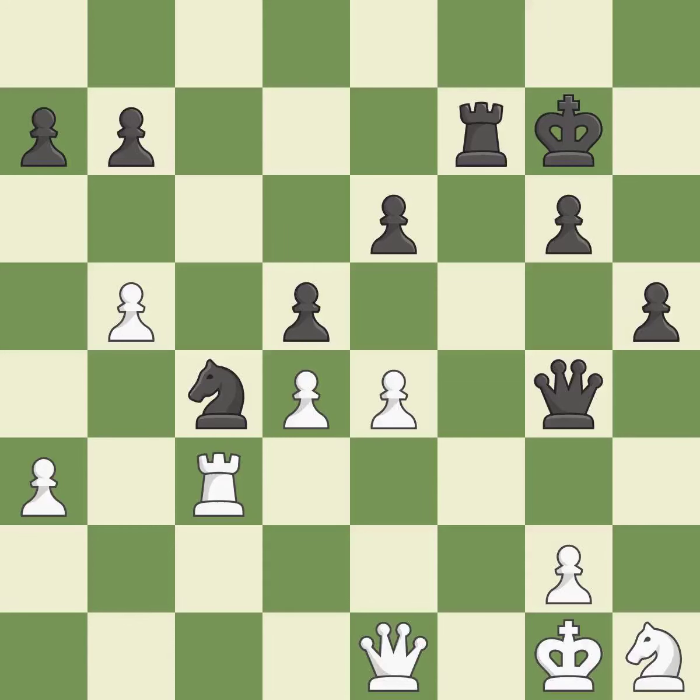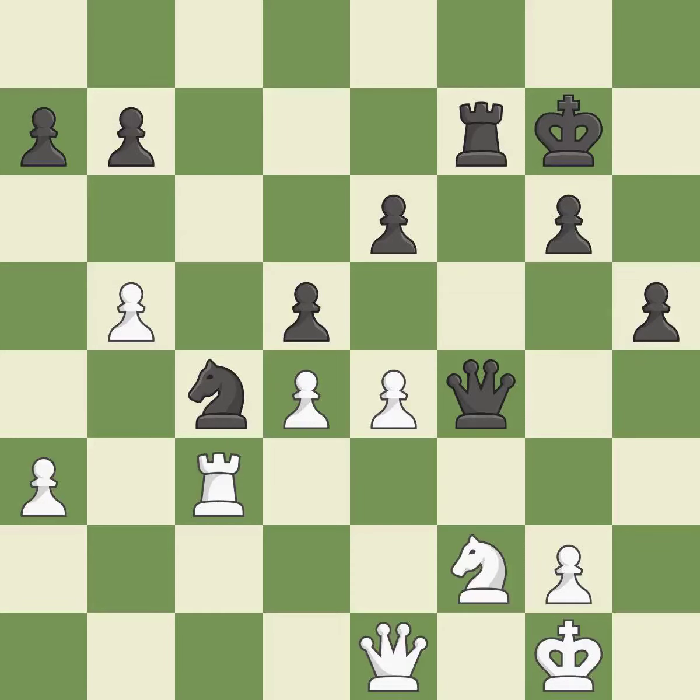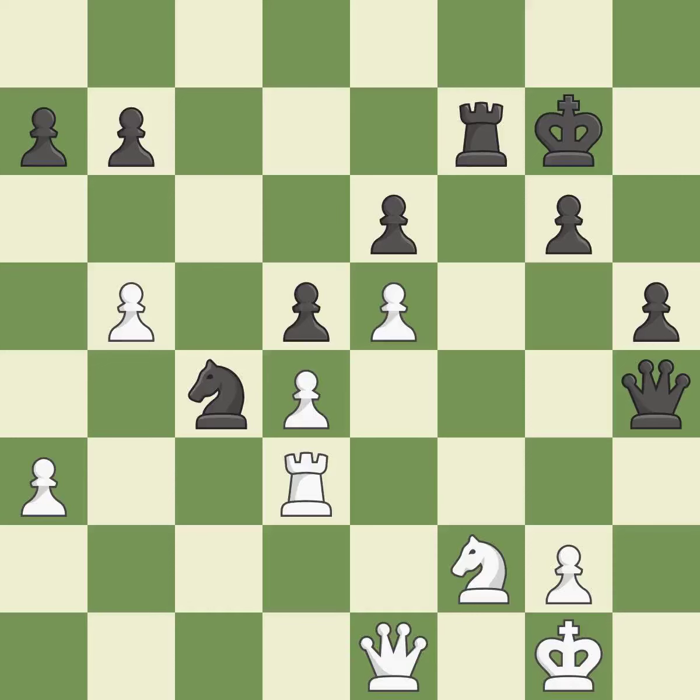This defends the pawn that was attacked. A powerful play. This deters an assault on a pawn that is weak. The queen is now on a square that is more secure. This defends the attacked pawn. A pawn kicks the opposing queen, forcing her to move or risk being captured. The queen is therefore moved to safety.